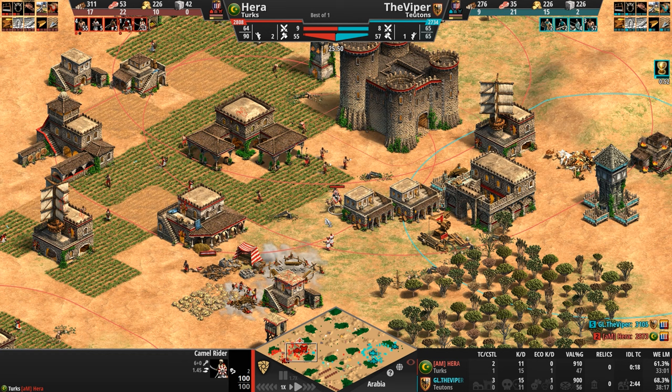25 to one is how tanky this Paladin is. I fully expect Hera to start raiding with Hussars because he has no choice. Right now the Viper's in his base and the Viper's about to gut his economy.